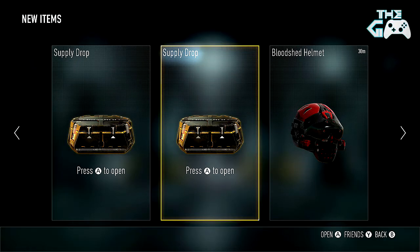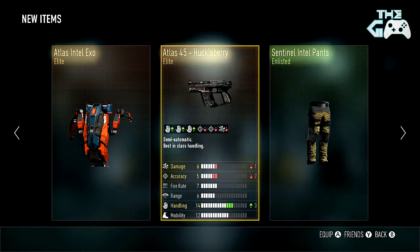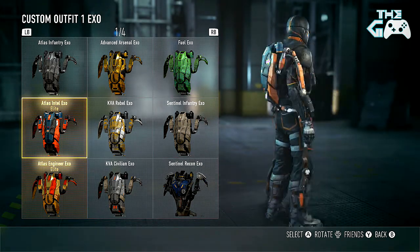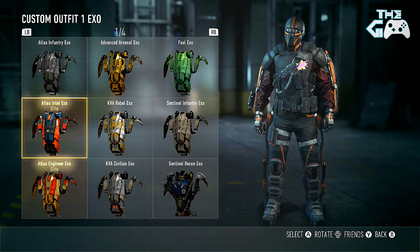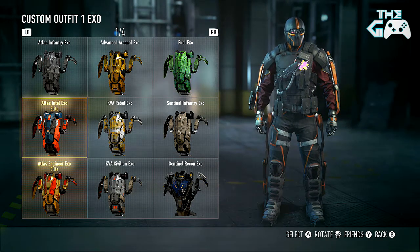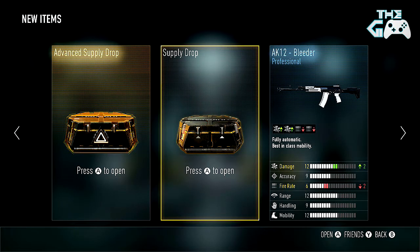Third supply drop of the day, let's go. We got the Atlas Intel XO — liking the blue and orange on there, it actually works really well with all the KVA Radical gear I'm rocking. I still haven't had the XO or the loadout, which I think are the only two pieces I need to get the full KVA Radical set. But yeah, this orange is pretty much the same shade, so I think I'll rock that for the time being.